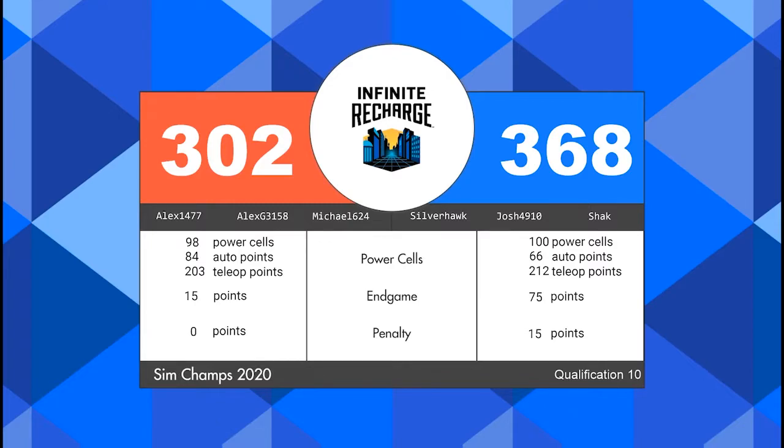Like we already saw, both alliances able to score more than 90 power cells; however, only the blue alliance was able to score 65 or greater points during the end game. What that means is the blue alliance is walking away with a perfect match — two ranking points from the victory and two ranking points from their bonus tasks, whereas the red alliance will only be earning one ranking point.